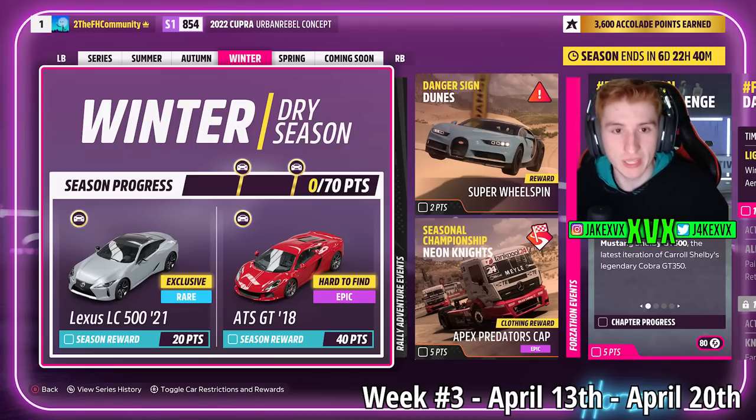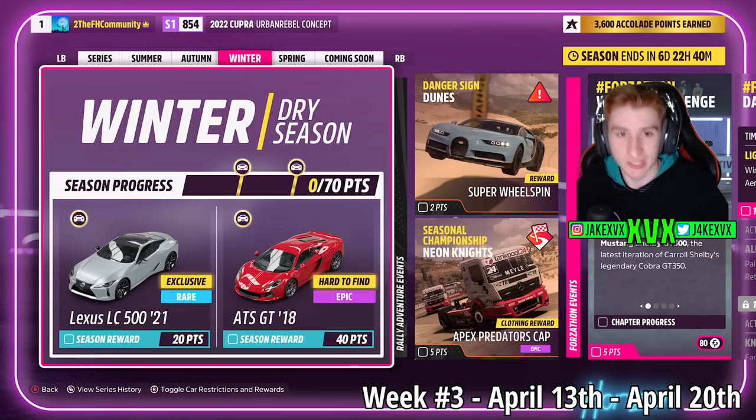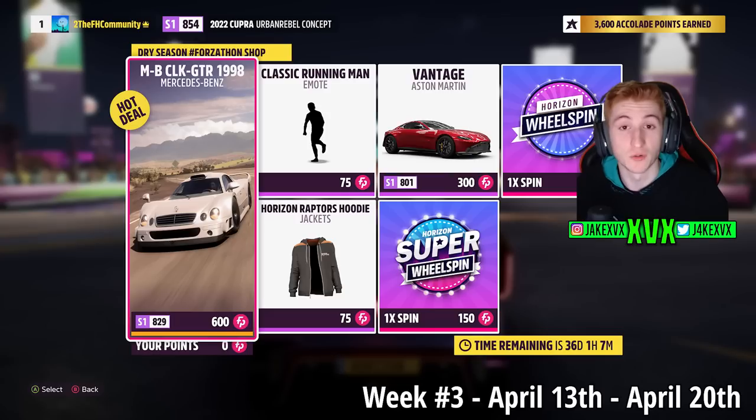Winter, the third week. For 20 points you can get the third new car, the Lexus LC500, and for 40 points the ATS GT from 2018. The Forzathon shop has stuff like the Mercedes-Benz CLK GTR, the Aston Martin Vantage, the Horizon Raptors Hoodie and the classic Running Man Emotes. Rolling on to some screenshots of the rest of the challenges.